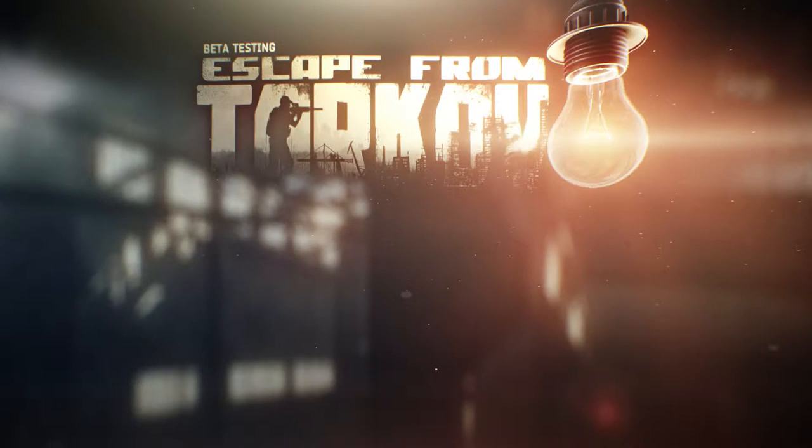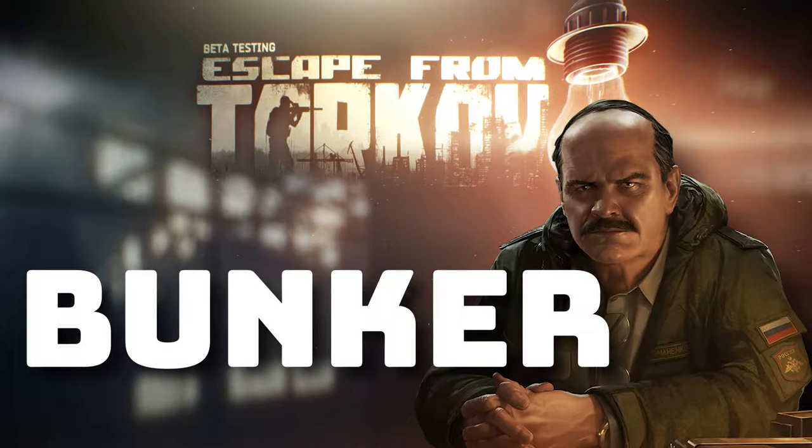Hey, what's going on guys, it's reflix66 back with another quick task guide video from Escape from Tarkov. Today we're talking about Prepper's task Bunker Part One. For this task you need to locate the underground bunker on Reserve, then locate the control room in the underground bunker on Reserve, and then survive and extract. One misconception about this task is that you do not have to go down to D2 for Bunker Part One — you only must find the bunker, go underground, and find the control room.